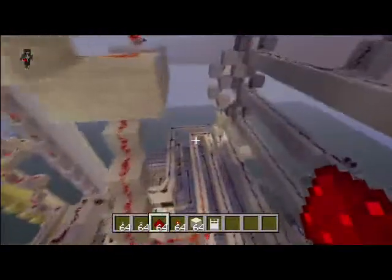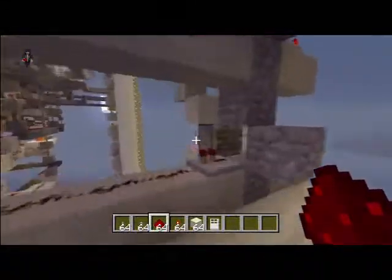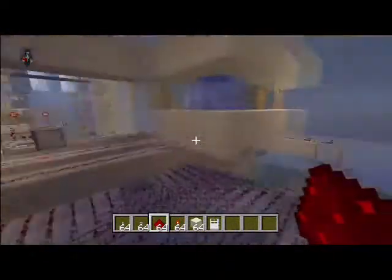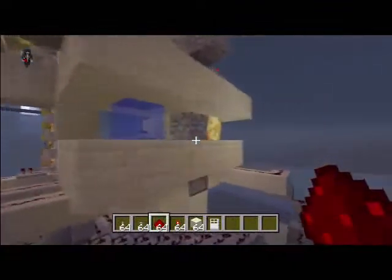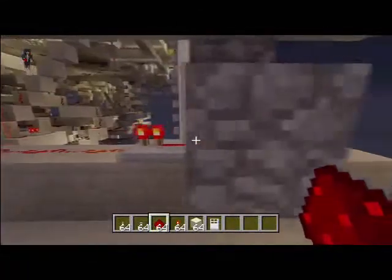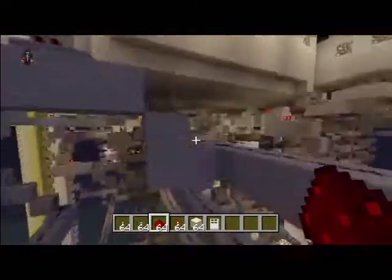That means these pistons retract, the reset line is now turned off so the pistons are now able to move the blocks. Let's replicate someone pressing a button — the cobblestone generator here will push the piston up into the cell slot, activating the memory cell. Once you get up to the third tier, it does the point counter and all that fun stuff.